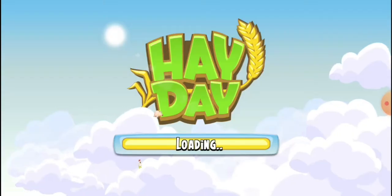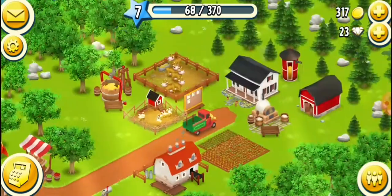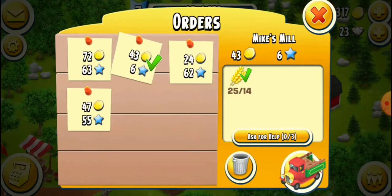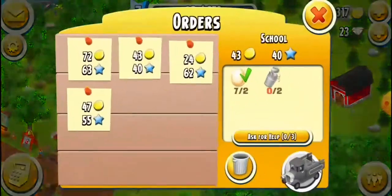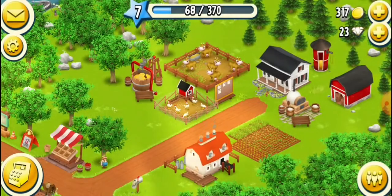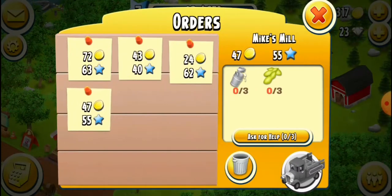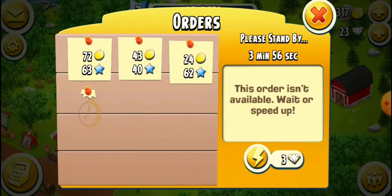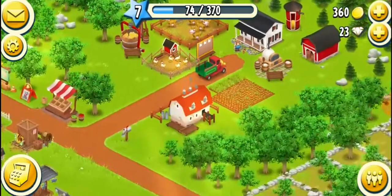Let me search the newspaper for wheat at 1 coin. Then go to the truck — 1 coin again, 2 coins again for 43 items. Still earning. I can also trash these orders — just tap the trash can. 43... 60 now. I can buy the sugar mill.